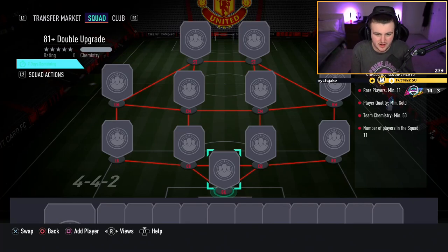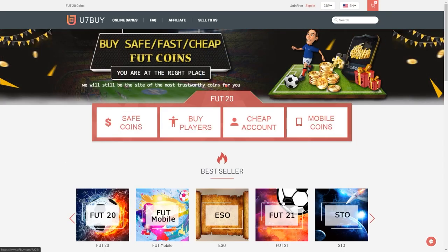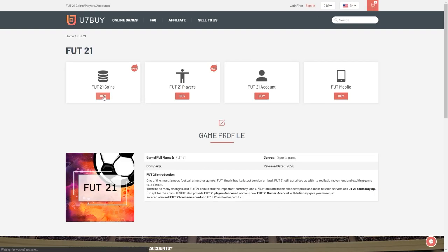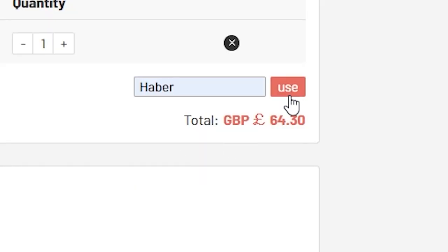How's it going lads? Welcome back to a brand new video. Today I've got some 81 plus double upgrade packs. For cheap, fast and reliable FUT coins, check out u7buy.com. There is a link in the description — use the code HABER to get yourself a discount on all your orders.